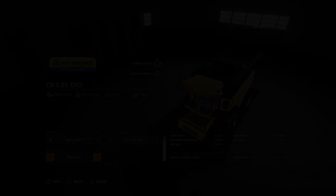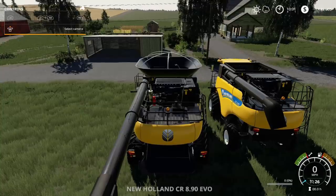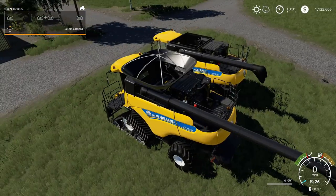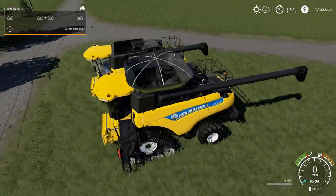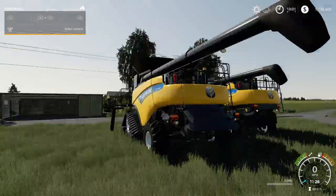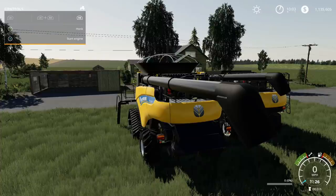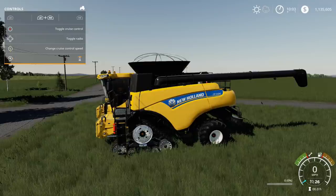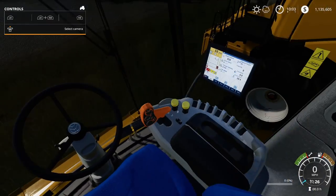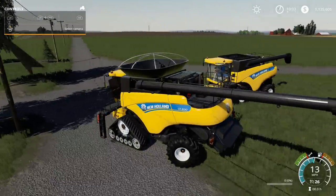Let's take a look at this in-game. They look really, really nice. Enter the cab — wow, that looks amazing. There are two cameras. Unfold harvester, ladder goes out, pipe goes out. Disable Straw Swath changes quickly. You can open up the front door. Inside, let's turn on the engine — everything turns on, everything looks good. Engine sounds great. Top speed is up to 26 miles an hour. Sounds really nice.